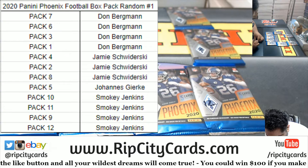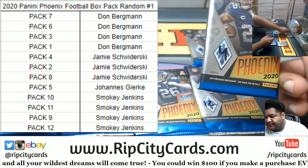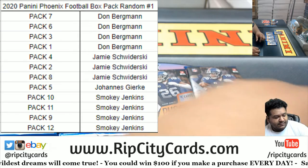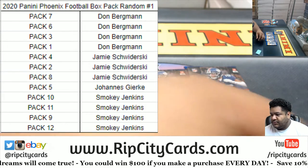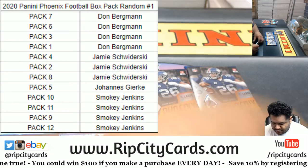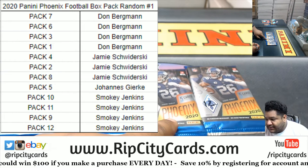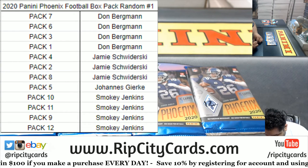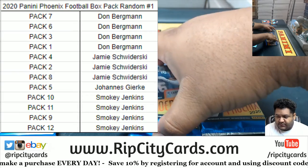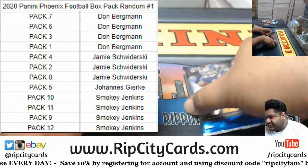Jimmy — we have four, two, and eight for Jamie. Johan has pack five, and Smoky got the rest: 10, 11, 9, and 12. So 10, 11, there's nine, and there's 12.